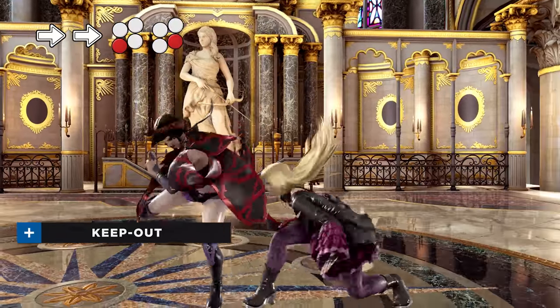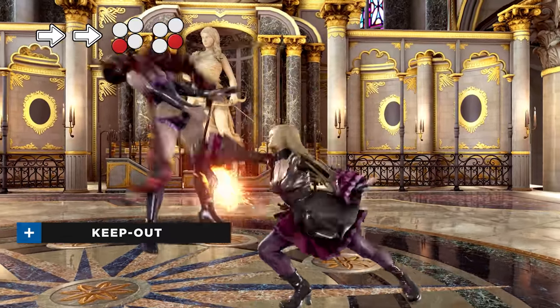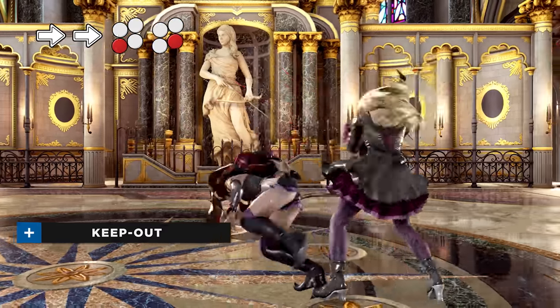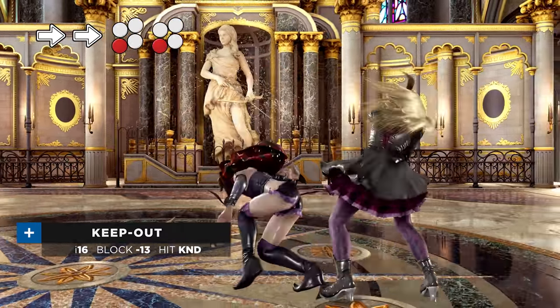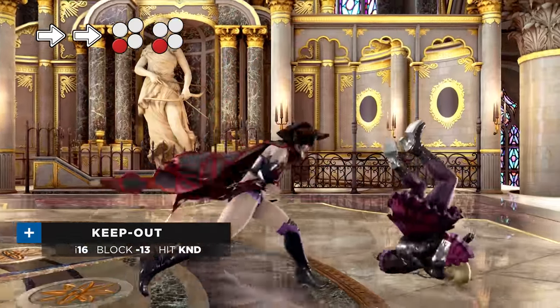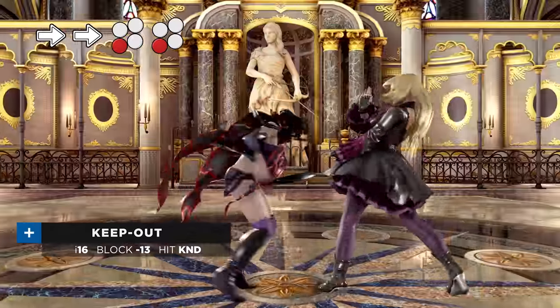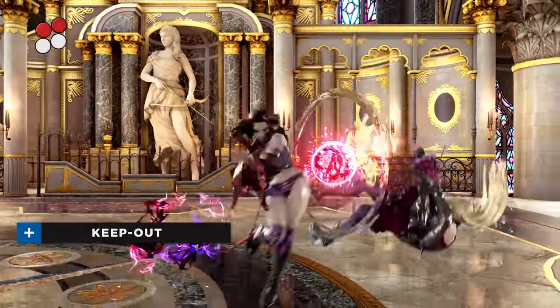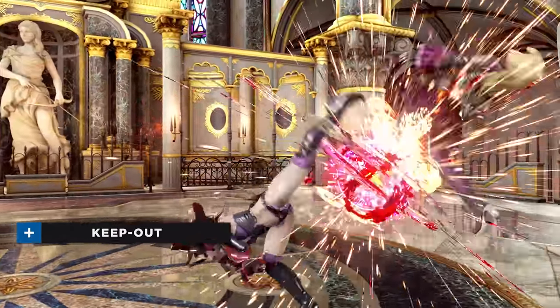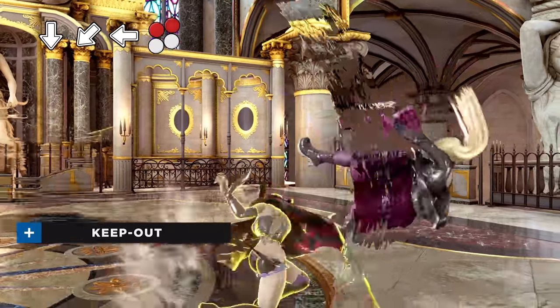Both of these options can have their range extended by performing them out of Elisa's only stance, Moonglide. Helical Flow does not jail and can potentially be ducked on reaction. To mitigate the risk, Elisa players should mix in the alternate extension Helical End, which turns the second hit into a powerful mid. While it usually doesn't lead to a combo like the high version, a recent buff allows you to connect a guaranteed Meteor Burst after a deep hit. It is still possible to convert into a full combo using EX Dark Tempest in the same situation.